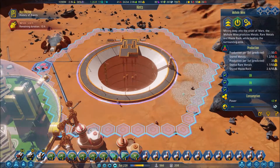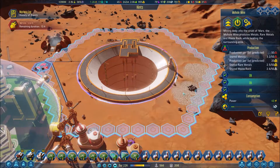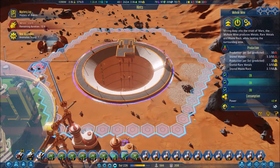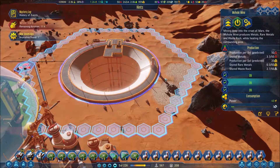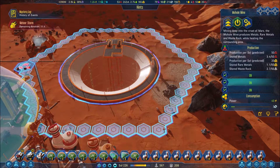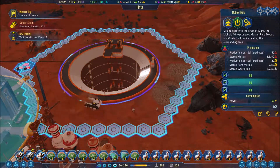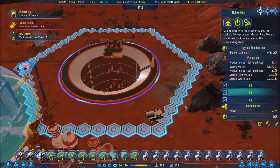It's automated as well. Stored waste rock is not really going to be an issue because that can just turn straight into concrete, so this is basically a concrete machine as well. Stored metals is quite a lot - production per sol is 50.